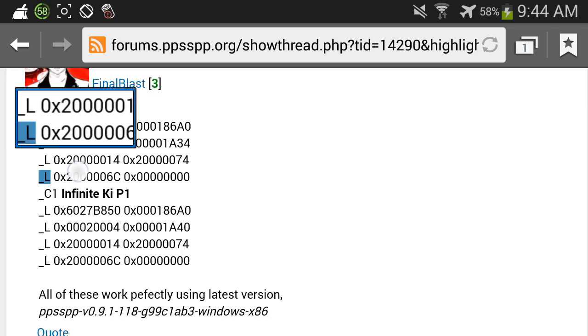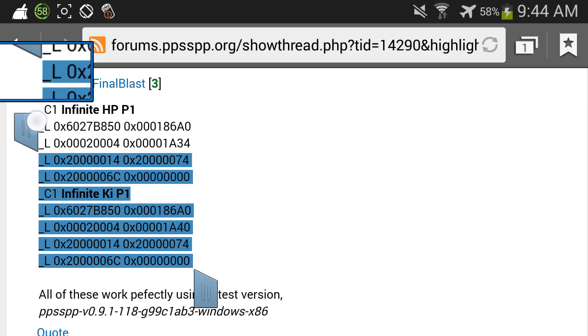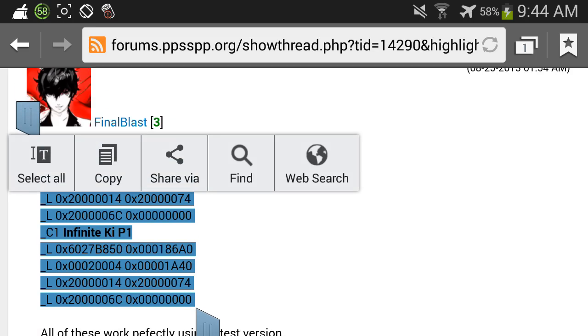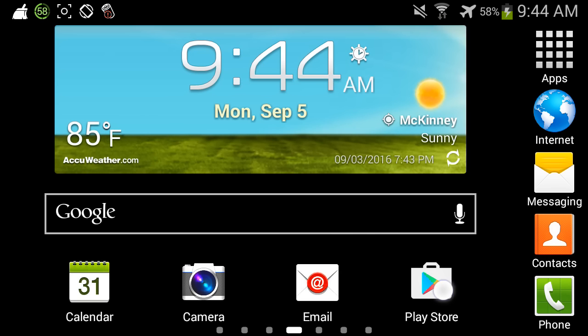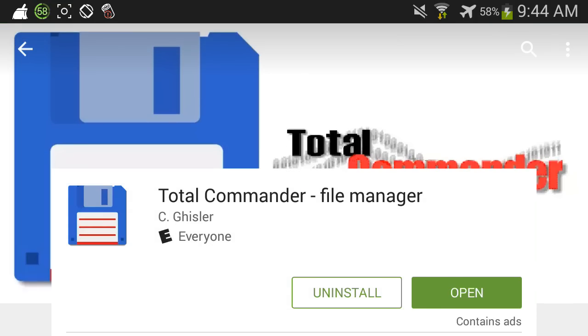What you're gonna do next is come right here and copy all of this — just press the copy button. Then you're gonna go to the Google Play Store and download Total Commander File Manager.